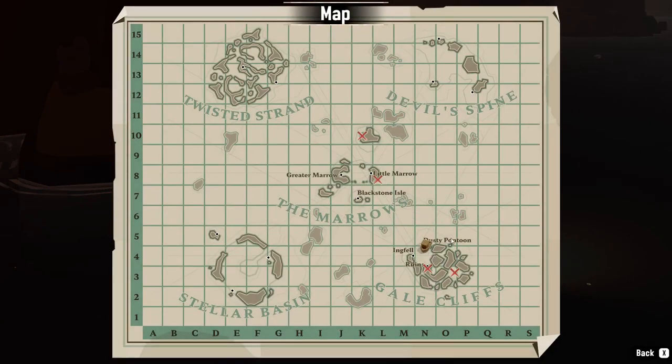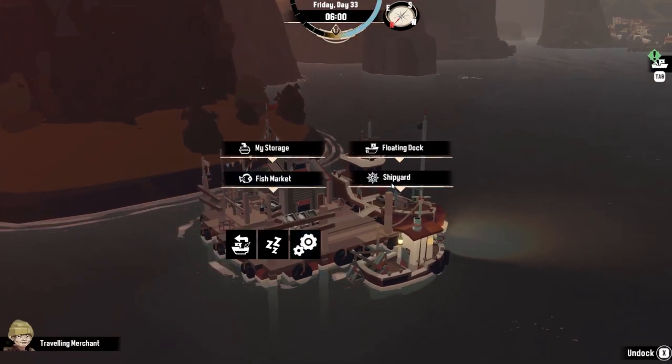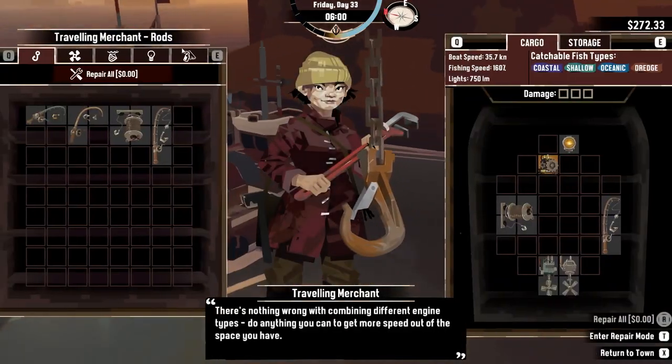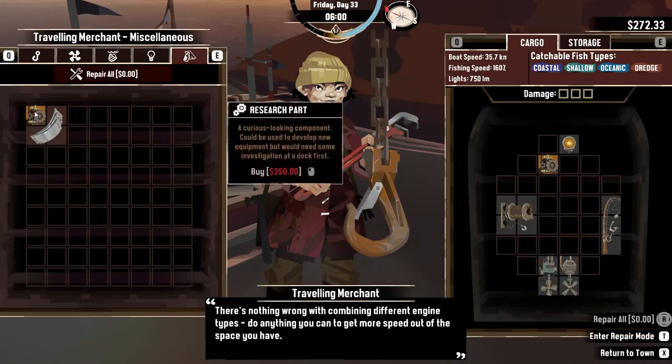Once you get down to the Gale Cliffs, what you're going to want to do is go to this little pontoon boat here, park in, and go to the shipyard. When you go to the shipyard, go over here to the Miscellaneous and you will see a research part.